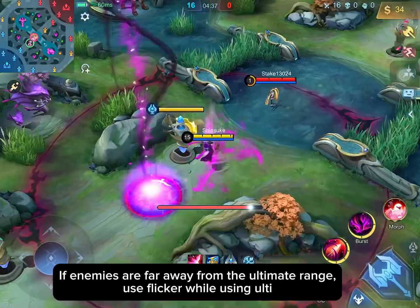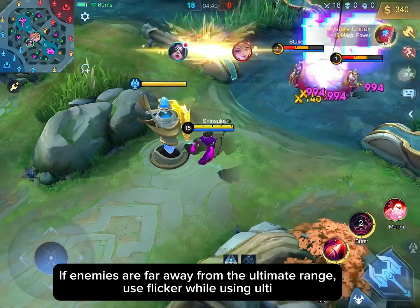If enemies are far away from the ultimate range, use Flicker while using the ultimate.